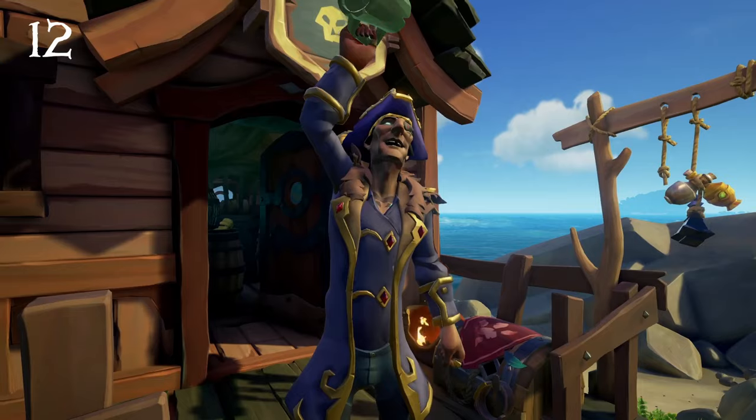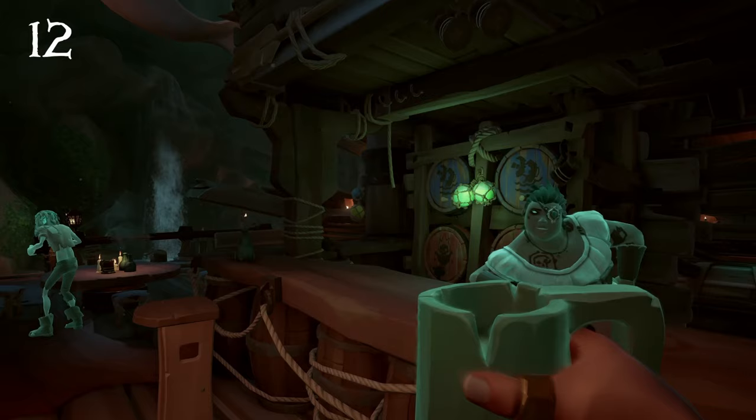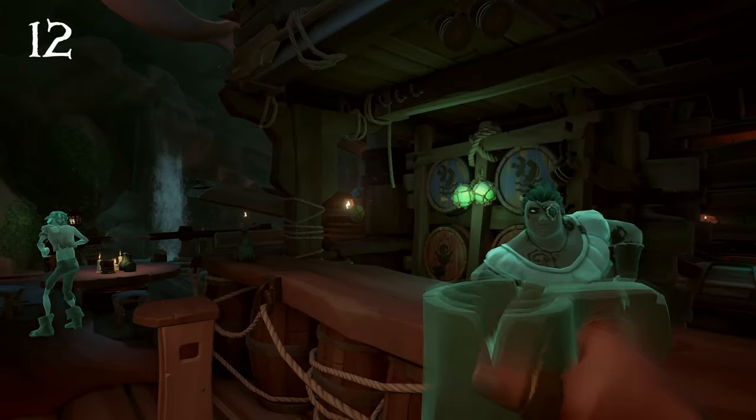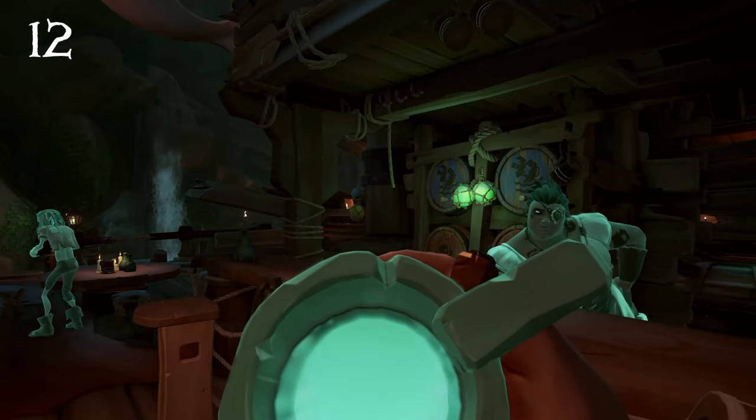Following that we have the Tankard of the Damned, which is a very unique tankard. Essentially it's taking the default tankard and giving it a ghostly effect. Combine this with another reward on this list as well as the Blessing of Athena's Fortune Curse and it makes for a really great looking combo.